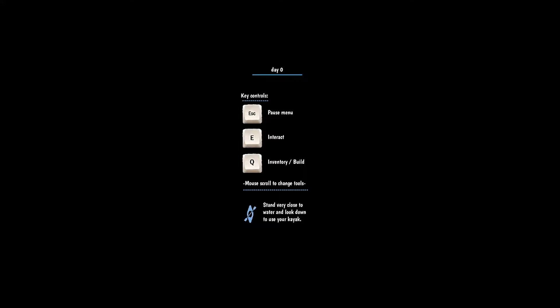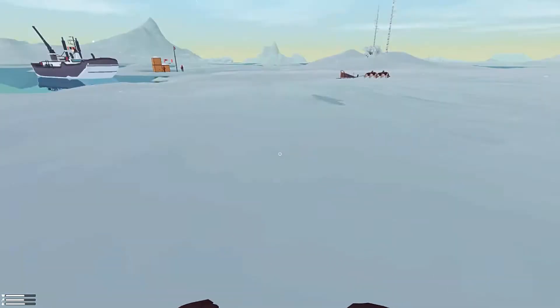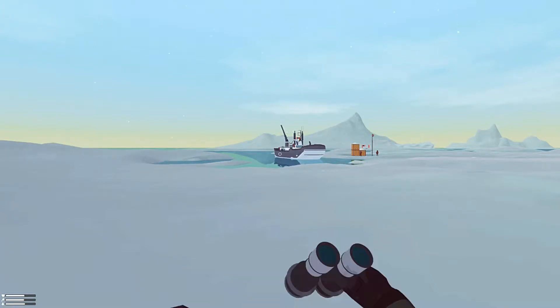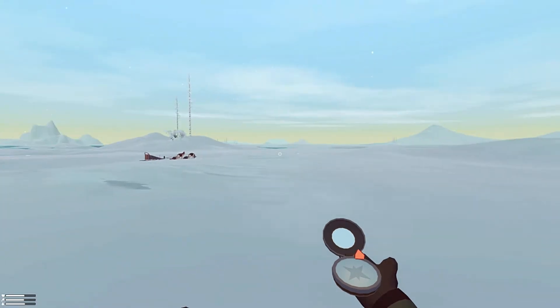Okay, controls: pause, menu, interact, inventory, mouse scroll, change tools. Looks pretty standard so far. We've got a model of our hands and we can cycle through some weapons — we've got nothing, a knife, crossbow, binoculars. Oh, look at that little compass. That's north.